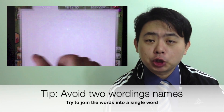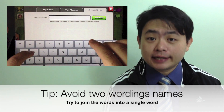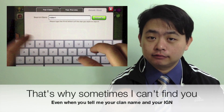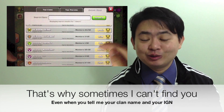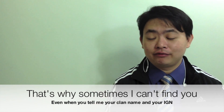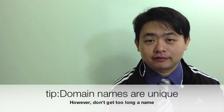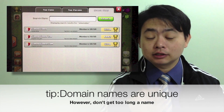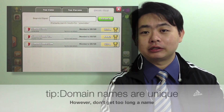When you form a clan, try to search on the clan search — you can see how it's being searched here — and search for names that are easy to find. If you make a clan name that is not easy to find, even if you ask people to join they may not be able to find you. See whether it can be found, and if it cannot be found, change the clan name to something easy to find. Try to make it unique so that no other clans have the same name. There are so many common clan names that even if you advertise, nobody will join because they joined the wrong clan.